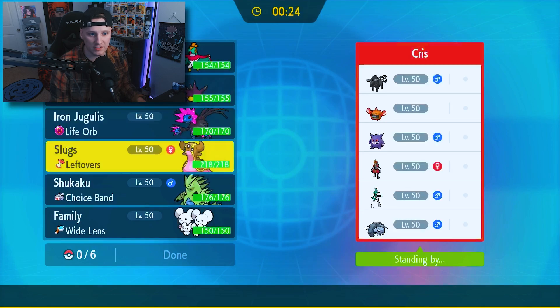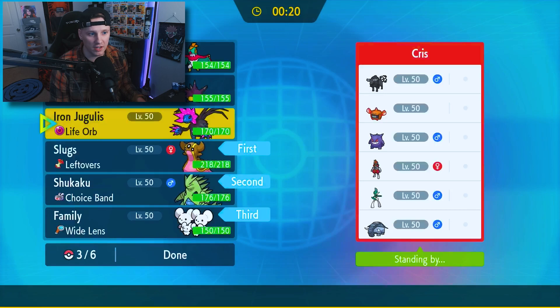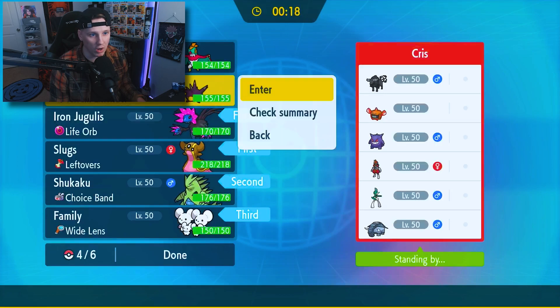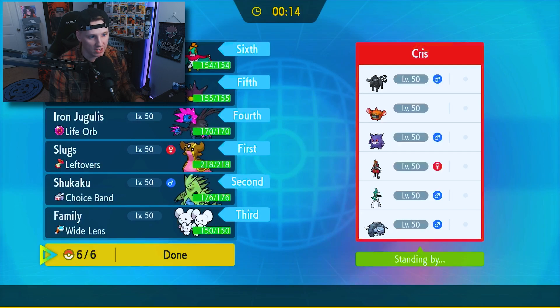Slugs can kind of wall the Donphan and honestly just get rocks up here, because it looks like rocks are going to be pretty huge. Especially if that Bisharp is holding a Focus Sash. The Donphan — if we can break the Sturdy on that thing — and then the Rotom Heat. That's going to be big.